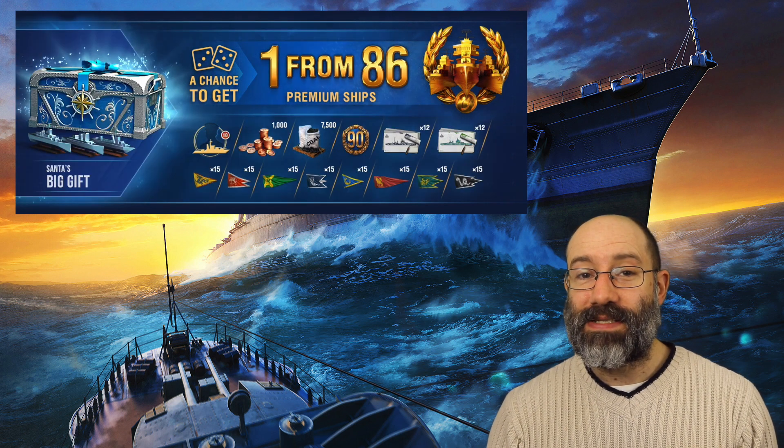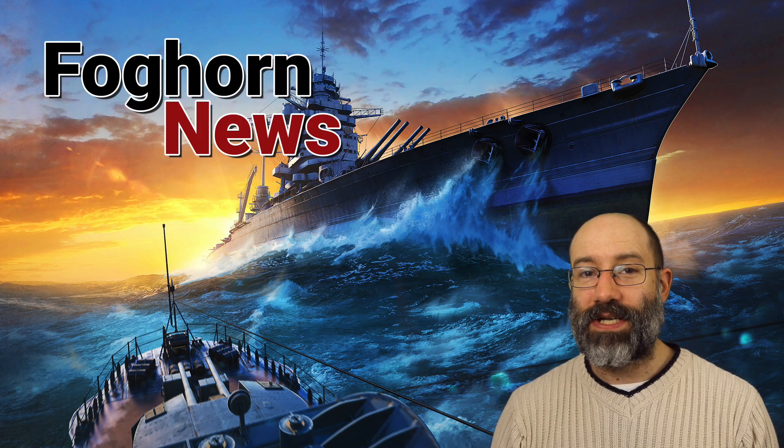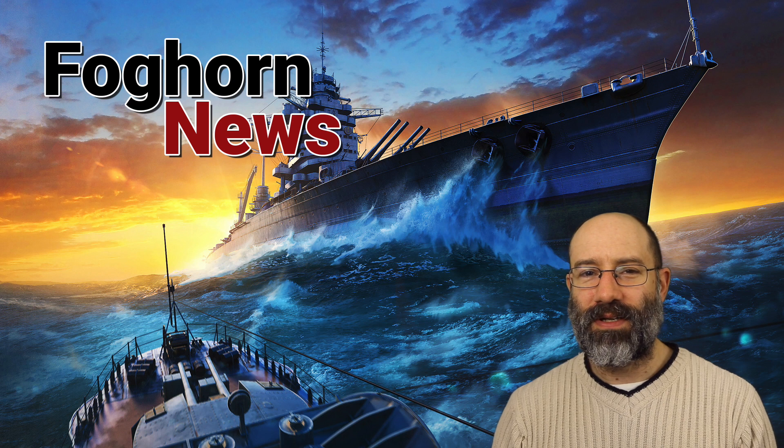The crates come in three sizes: standard, big and mega. The prizes are better in the larger crates and the chance of a ship drop is highest in the mega crates. There are two free Santa crates for you in the armory, another two already waiting in the port for you to open. You can buy more in the armory and the premium shop.